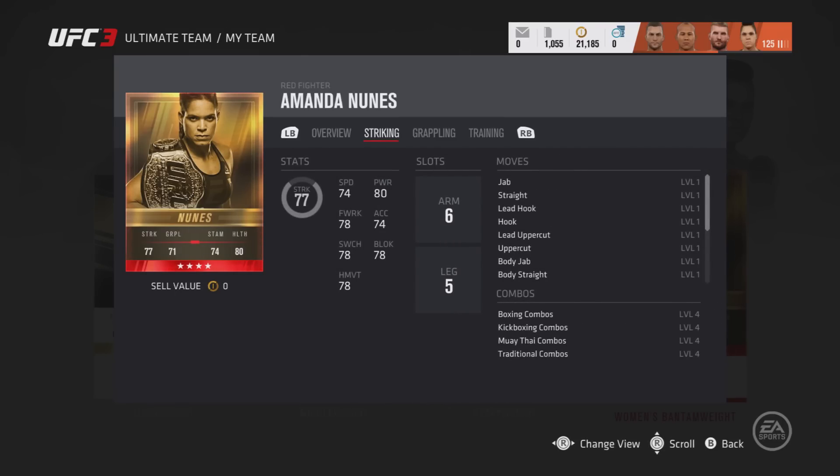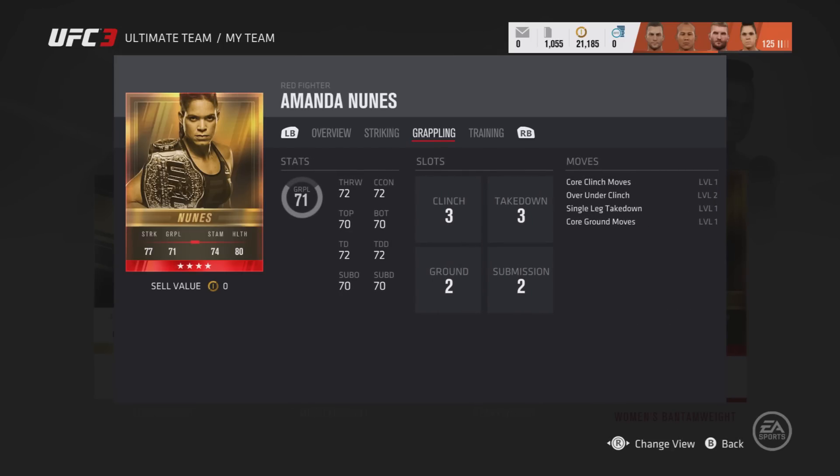On the arm slot she has six, and on the leg she has five. Perfect stats, because that is basically a striker stand-up gold card. On a gold card for a striker you get six in the arm and five in the leg. The grappling gives you three in the clinch, three on the takedown, two on the ground, and two on the submission.